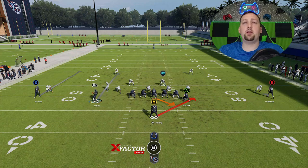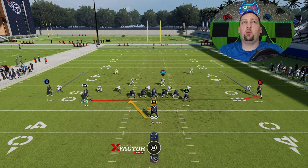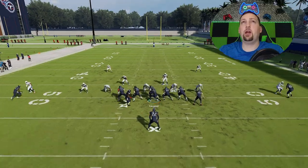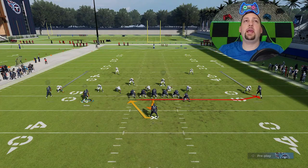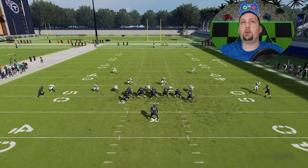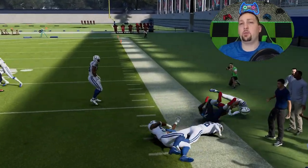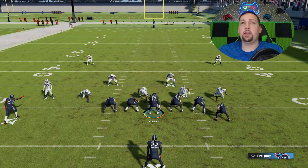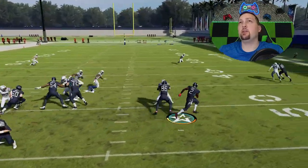This looks like Cover 2 man — one way to tell is motioning a receiver across; in man coverage the defender will follow, which confirms it. In this scenario you have the option of running the jet sweep. When I run this you'll see the defender does not follow, which gives you an immediate advantage. The extra defender stays at home on his side, so anytime you have man coverage of any kind, this is the play. It's also very successful against Cover 3 and Cover 4 since the cornerbacks drop back.